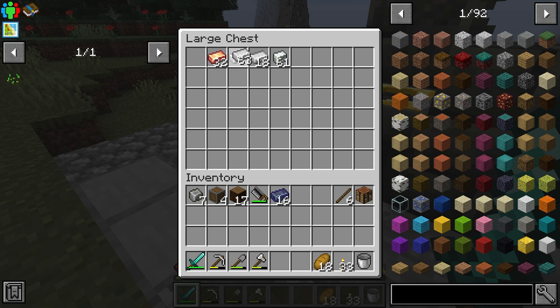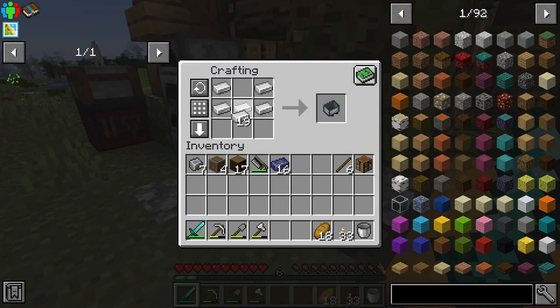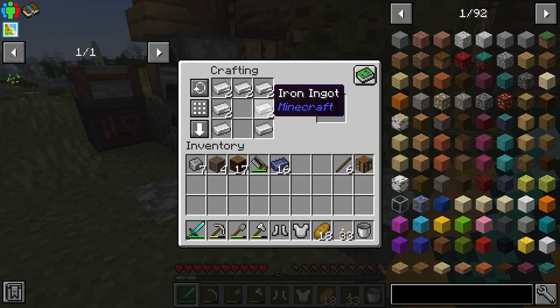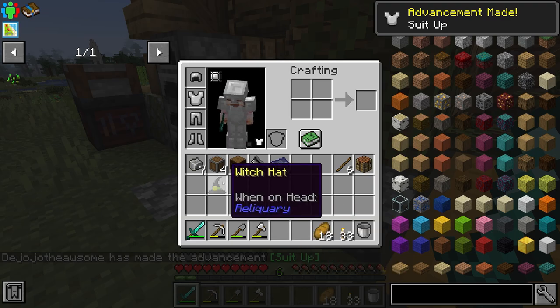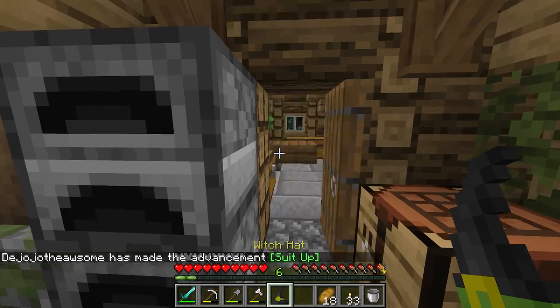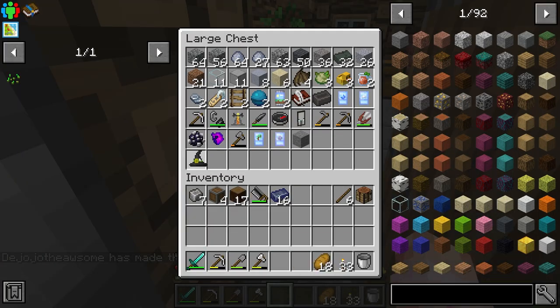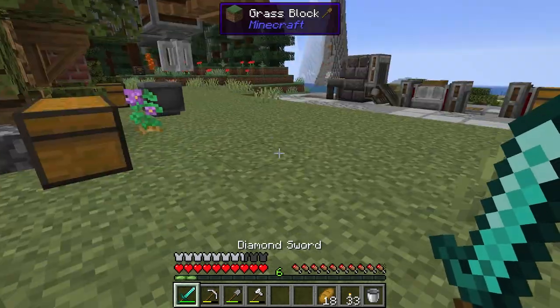Actually, let's take 24 of this iron and make a real set of armor, so not everything under the sun kills me — because so far it has been a struggle. Sad to see the witch's hat go, but I'll leave it in here to commemorate our first little hat. Having an armor bar, that feels a lot better.